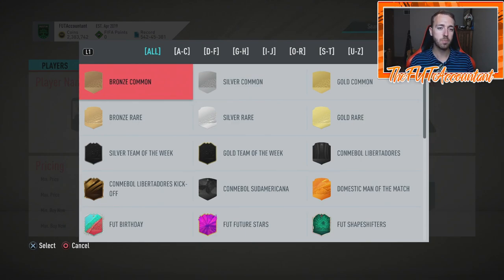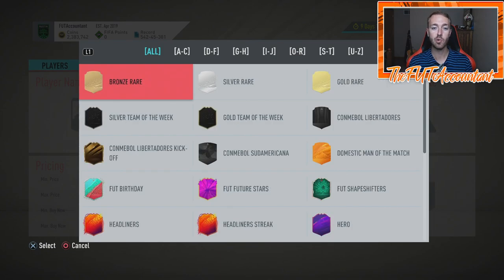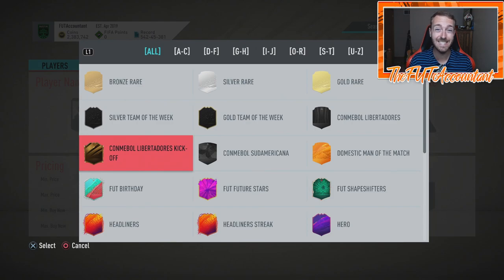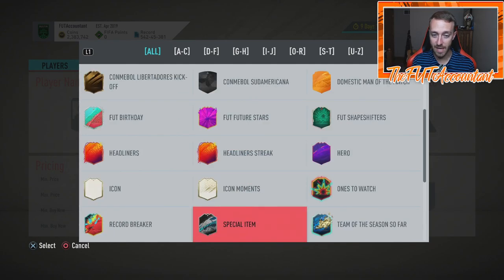This is possibly going to be a place where we might see card designs and types of cards leaked minutes before a promo comes out — because this is totally something EA would do, where they add these cards to the database early. Like next year when it's the first promo and we're looking for scream cards, if one pops up in the filter it's going to be pretty easy to see. So they might have to be smarter in FIFA 21 and figure out how to prevent that.